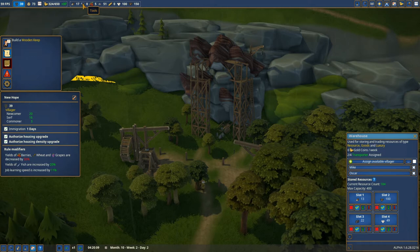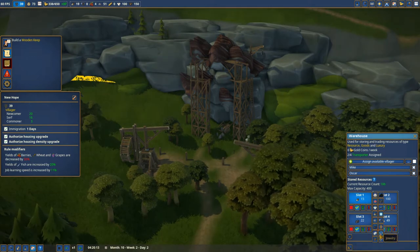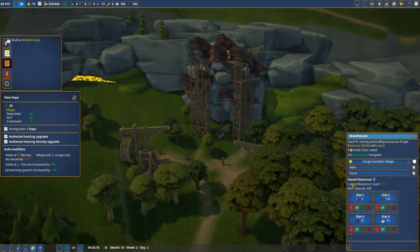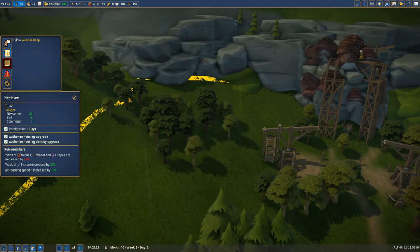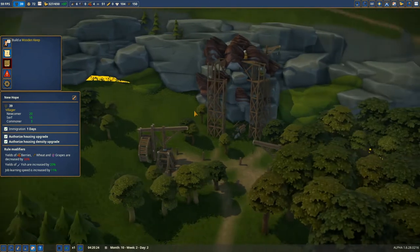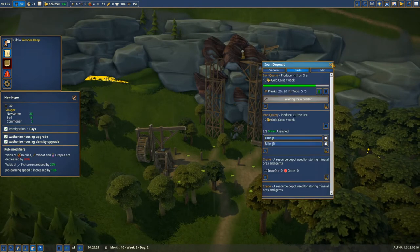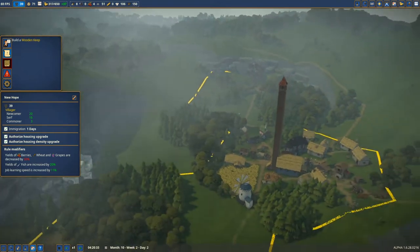This also means we don't have any tools at all. We need to get tools again - oh my goodness, I clicked on it and refused all the tools we had. I forgot about this. This is the destructive way, but this is how it is.